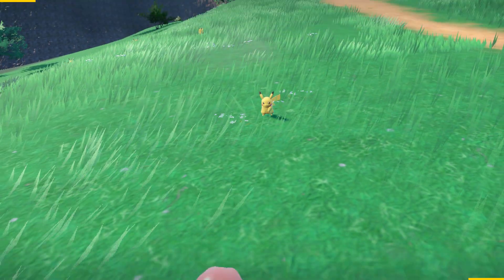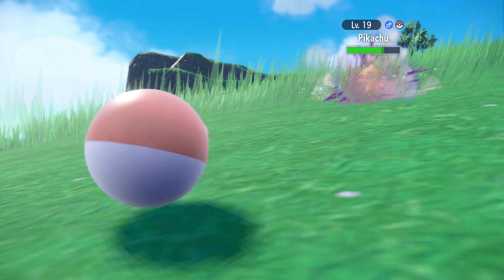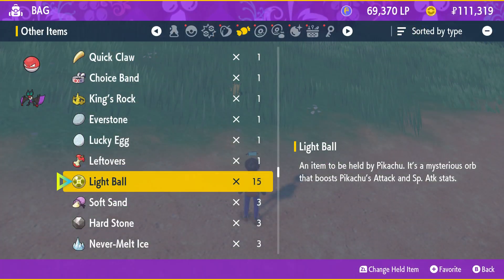This could be useful if you want to create multiple Pikachu builds, one for Attack and one for Special Attack maybe. Nevertheless, this trick works with any wild Pokemon that's holding an item.